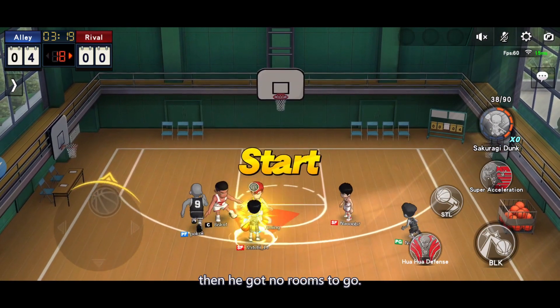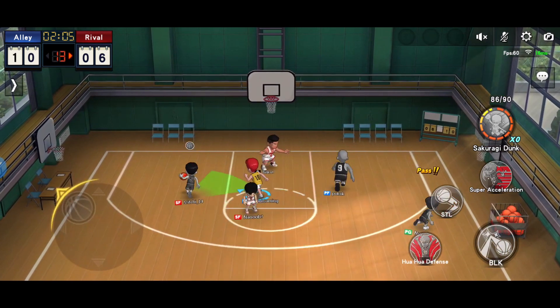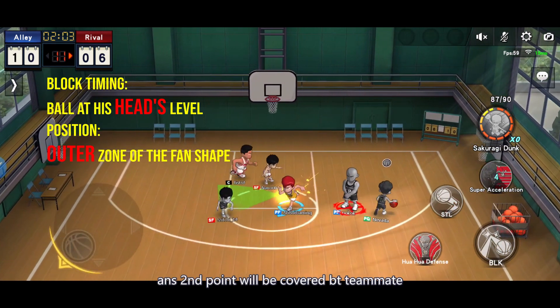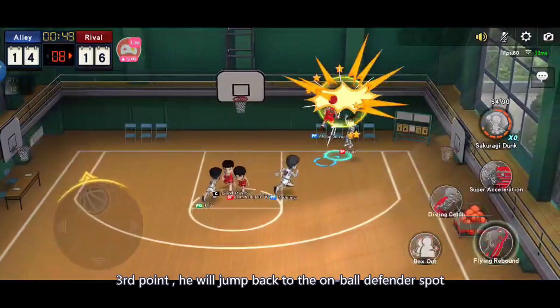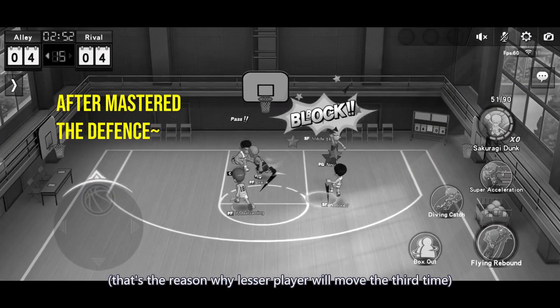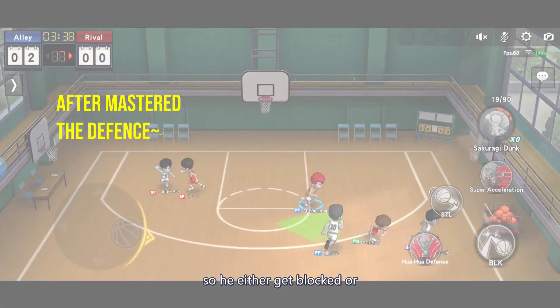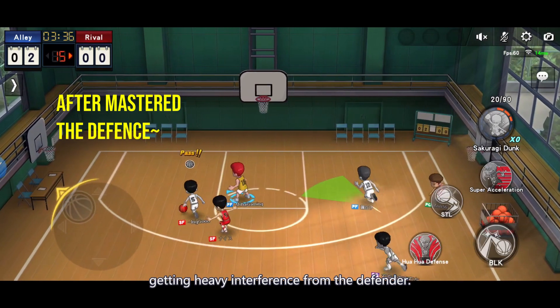Teammates must have this concept in order to seal his weapon — then he has no room to go. The first point will be guarded by the on-ball defender, and the second point will be guarded by a teammate. At the third point he will jump back to the on-ball defender's spot, which is why fewer players will move a third time. So he either gets blocked or receives heavy interference from the defender.